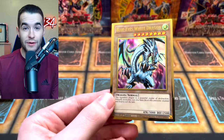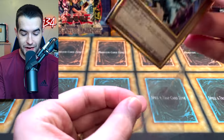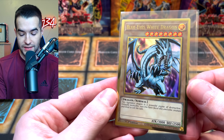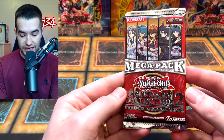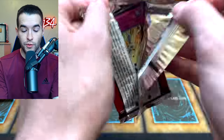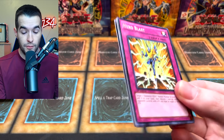So we pulled the Blue Eyes White Dragon — this is considered a successful video already without even getting into Legendary Collection GX. We will take the Blue Eyes, that's pretty awesome. On to our first Legendary Collection to the Duel Academy years. So inside we will get a Super, an Ultra, a Secret, plus a Rare. So there's a lot of stuff.